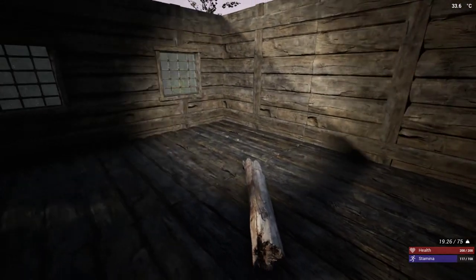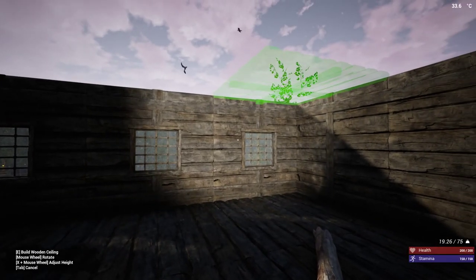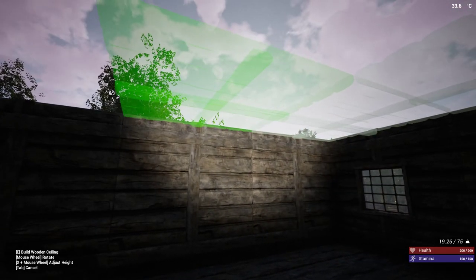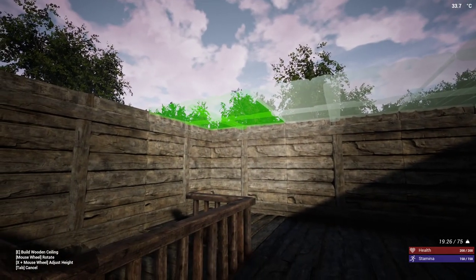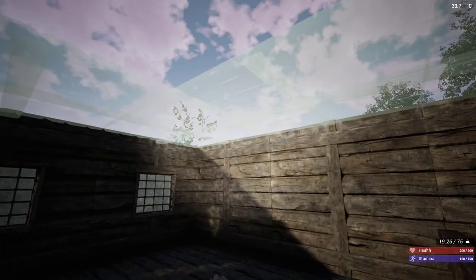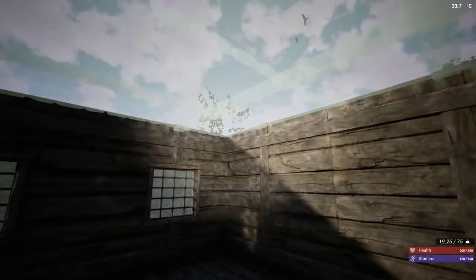All right, now the tricky thing about this is I'm going to have to build a temporary stair. There we go. If you're wondering why these panels keep turning, it's because my character is turning. So I'll build this one, then build a temporary stair to get up there because I don't think I can jump that high.